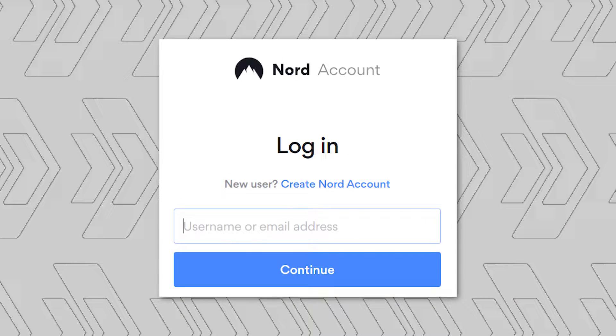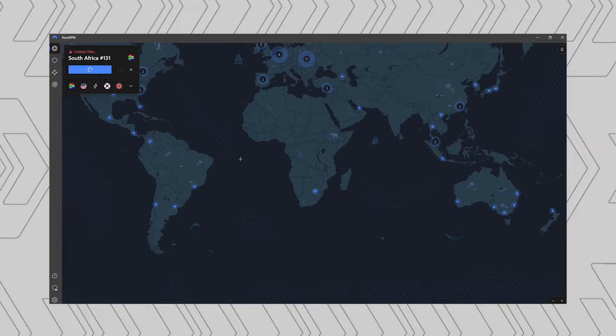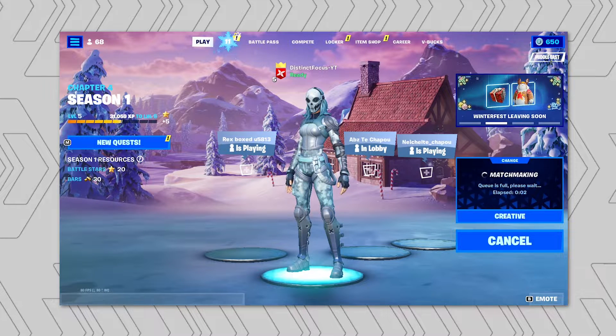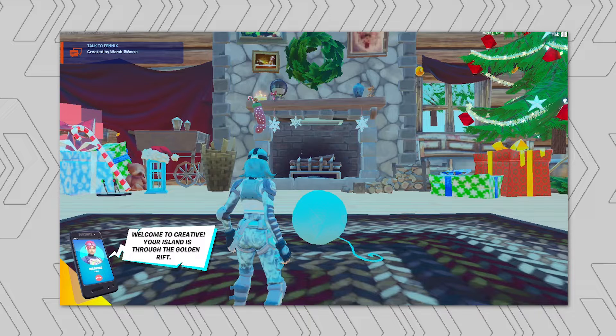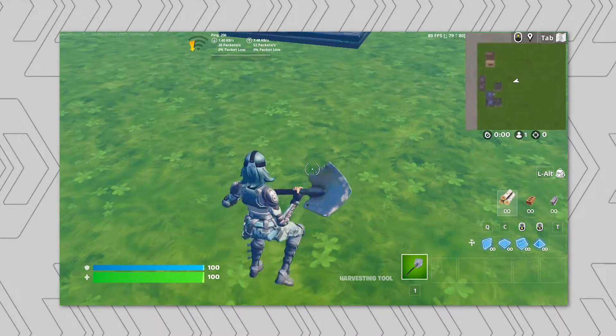This is the NordVPN interface. You first have to log in and create an account. As you can see I've already been connecting to the servers. You just go over here, click on South Africa, wait a bit, and it connects — this is Africa, and this is South Africa. Now I'm jumping into a creative game. Make sure your server is switched to Middle East because sometimes you might get connected to Europe. Quick disclaimer: I'm only testing this with Fortnite, but I'm guessing the same concept applies to every other game.